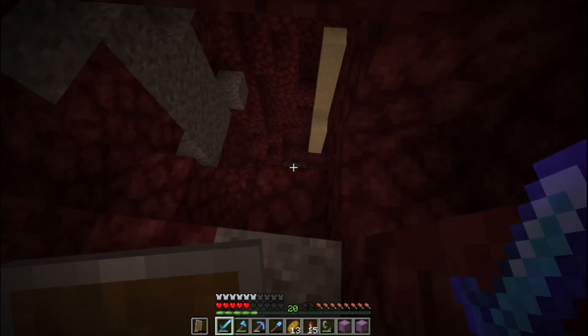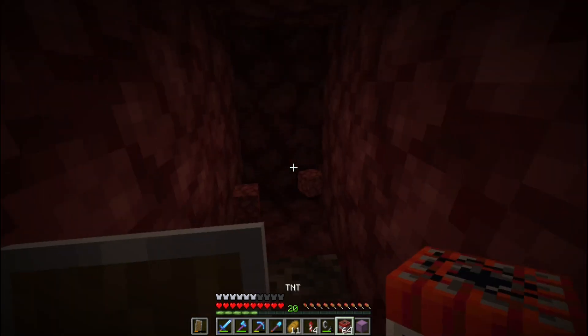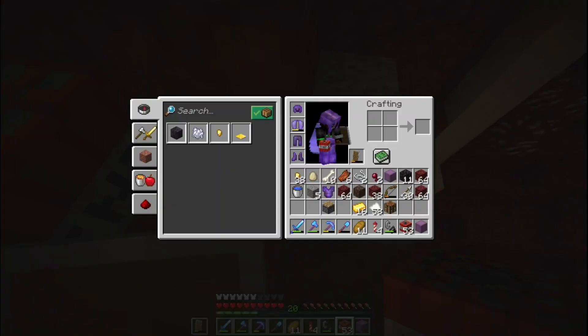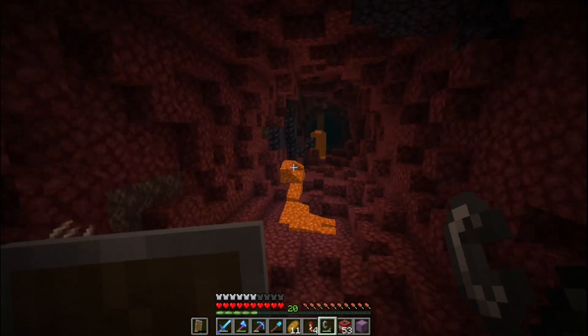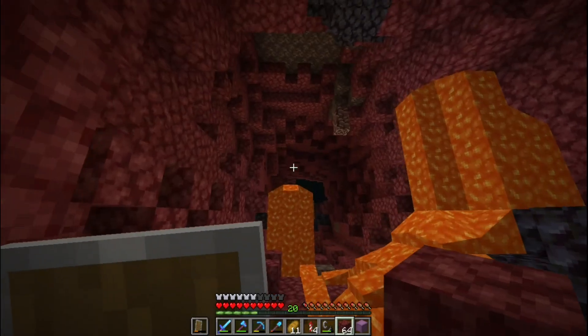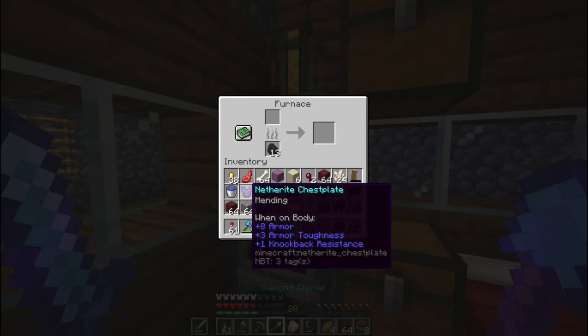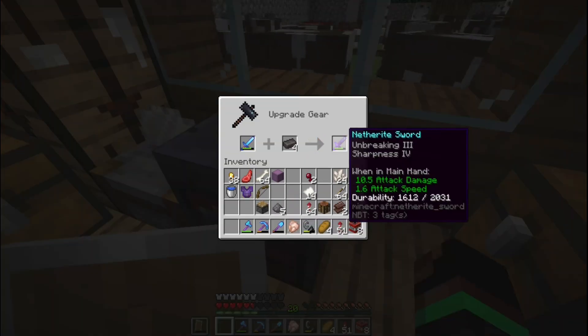Things already seem really destroyed, so let's try to find a good spot. Let's dig the tunnel, place the TNT, and light it up. I'm already seeing ancient debris. I think this is going to be a good haul. Now let's smelt it, turn it into ingots, and put it on weapons and tools.